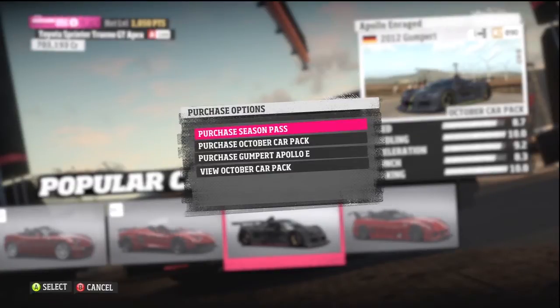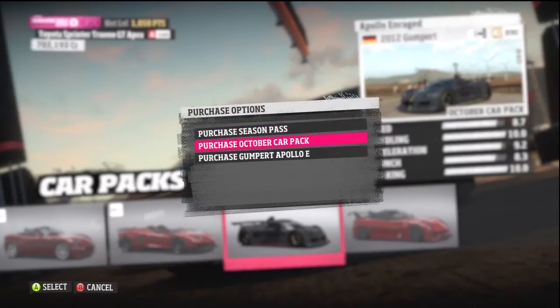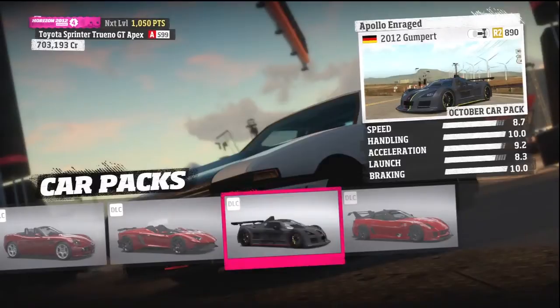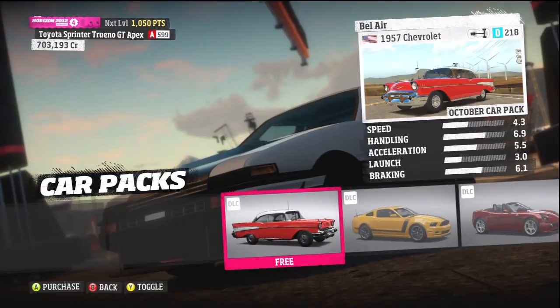You can purchase the whole October car pack at once, or you can just purchase a single car. Let's say I just want this one — I don't want to buy the whole pack. It'll open up the screen and let you buy it. There we go — 240 Microsoft points, somewhere around $3. Anyway, that's how you do that. This one's free though — I'm not going to download it because it would take too long.